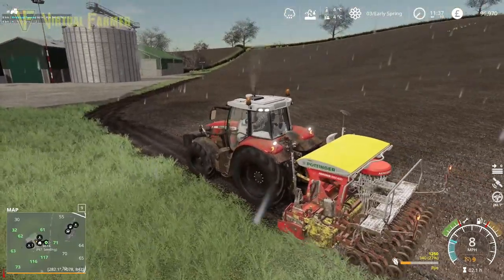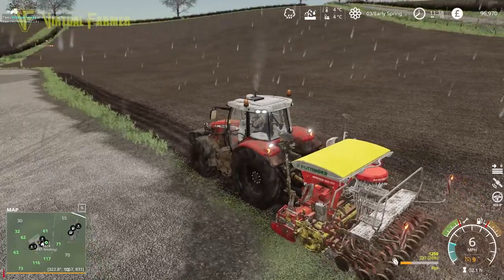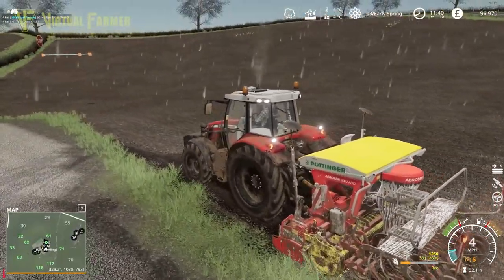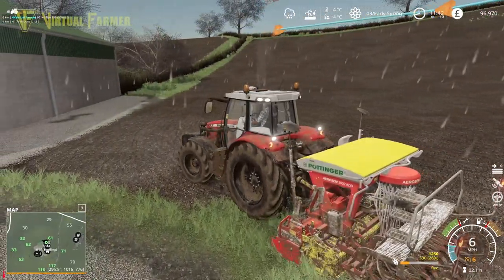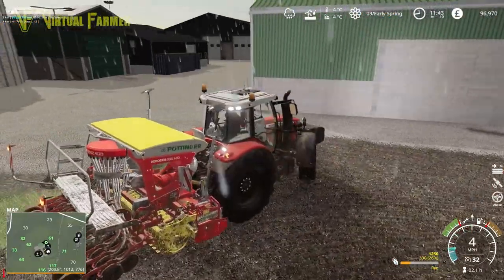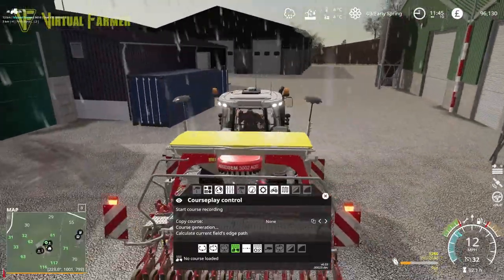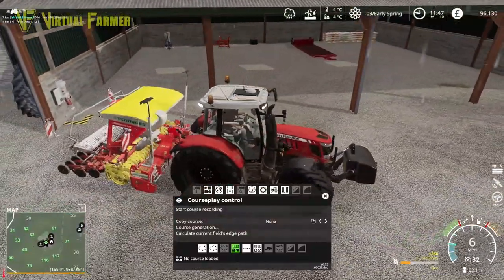Meanwhile up at field 61 we are coming to the last row - absolutely perfect timing from our 6614. That has done a grand job getting this field done with no missed headlands whatsoever. Let's stop the driver, clear this course, and we can go and take this tractor to get the other headland done.